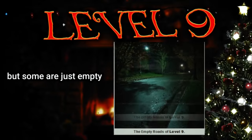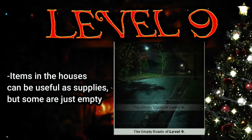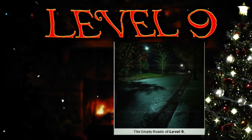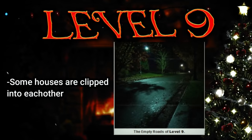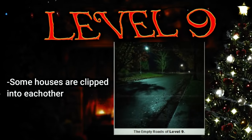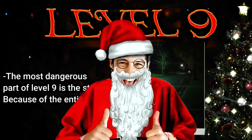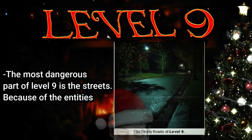There are a multitude of useful objects that can be found inside the houses, though some are just empty. Some of the houses even have full backyards with balls, playhouses, and grills. One weird aspect of this level is that sometimes you'll run into two houses that have clipped inside of each other, which in reality is physically impossible. The most dangerous part of level 9 is actually the streets, because that's where the entities roam — and there are tons of entities here since it's infested. There are also some foggy areas where the Mangold can spawn.